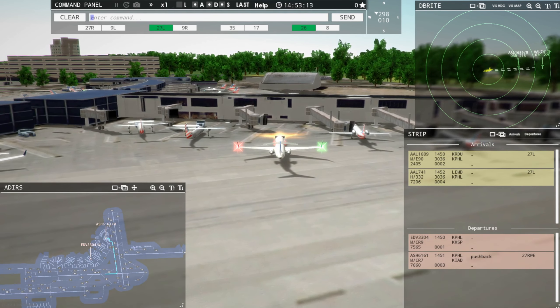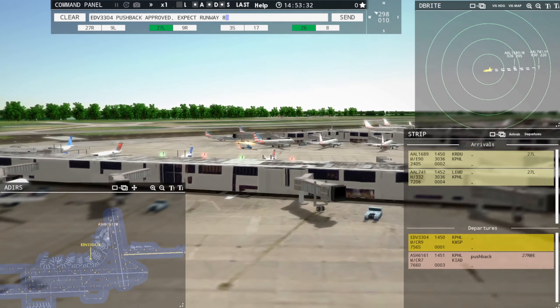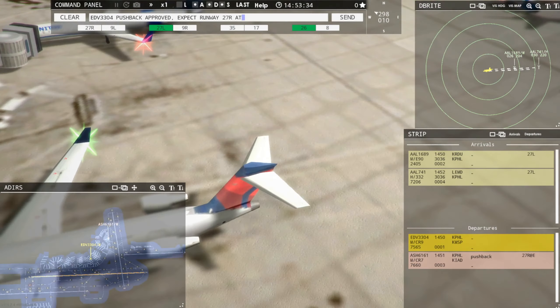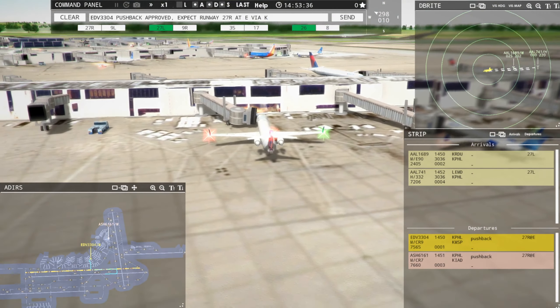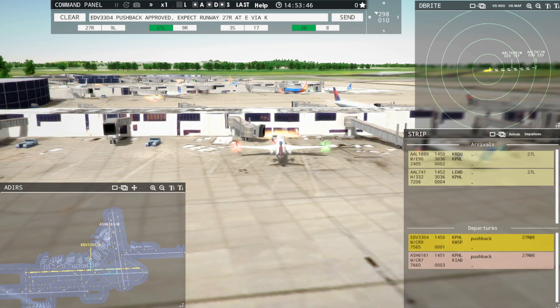Endeavour 3304, pushback approved, expect runway 27R at Echo via Kilo. These smaller aircraft like the Embraer 90, CRJ 900, and CRJ 700 — we're going to send those to Echo instead of the full length of the runway. That is the game plan anyway. We shall see.